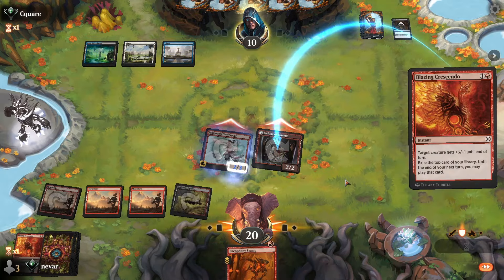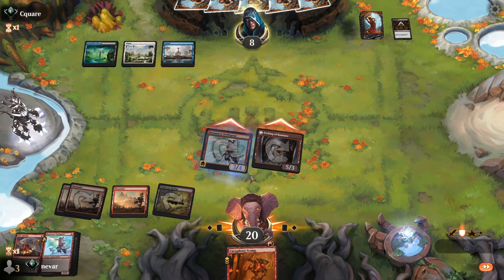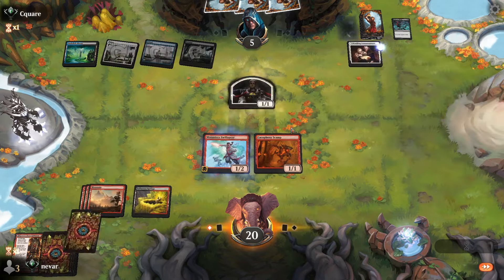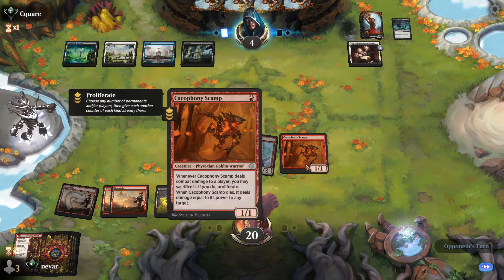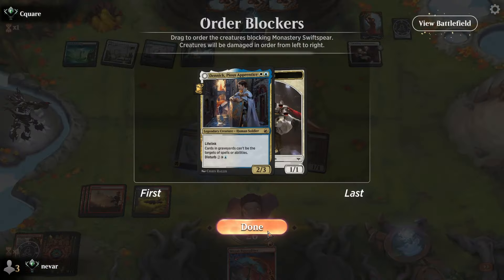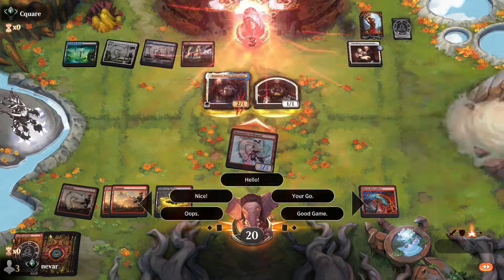Another big attack — this time we're going to buff up Etchings, hit the Play With Fire, take them down to eight. Swiss Spear on top, not bad. Try to go for the throat unfortunately, but we'll get down our Cacophony Scamp. They tap out for Wedding Announcement. We get the Swiss Spear, attack with both — take them down to four. Almost there. Probably thinks he's safe with Denic, but that life gain is not going to help him. We flash in this artifact, put it on the Scamp — he does three in the attack and then we get to do three more when he dies.